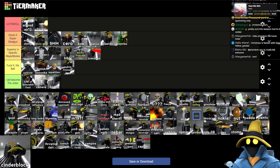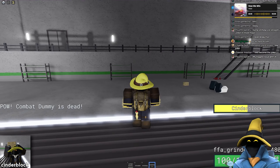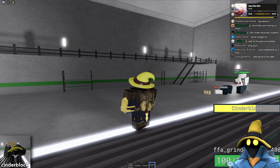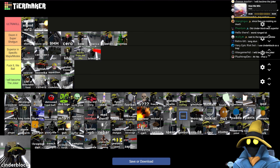Cinder Block — I hate this thing. Decent amount of damage, but good luck hitting anyone that's moving. If anyone is actually moving, it's basically impossible to hit. I will become the Joker — I agree. Still better than the Bottle and the Camera.